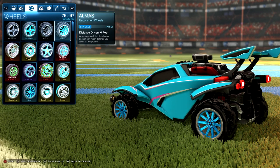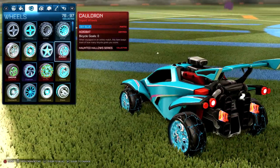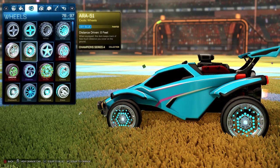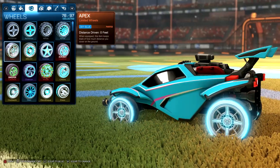We got the sky blue Alchemist. Almaz, the beautiful cauldron wheels. Asterias, the most popular wheel in the game, probably. ARA 51, the Apex wheels, very glowy.